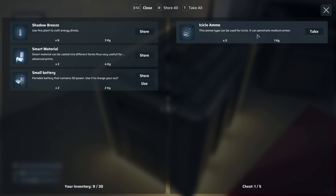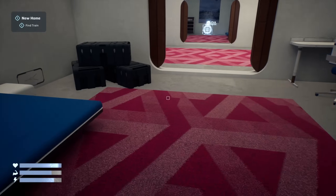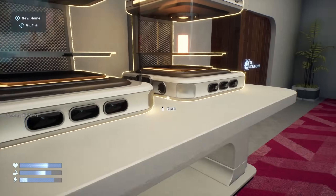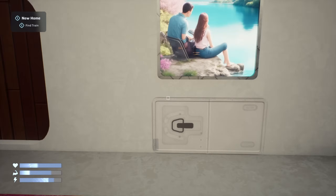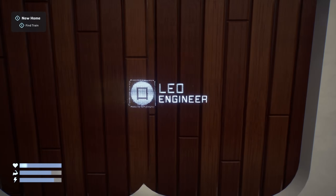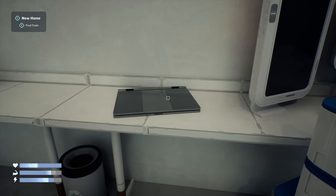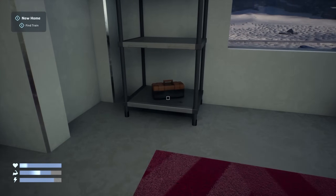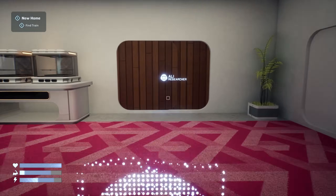Icicle ammo — this ammo type is used for the icicle weapon but can penetrate medium armor. Now I'm concerned — I want a weapon! We got some energy drinks. Let's find more materials. Leo the Engineer — let's check his room. Oh, screwdrivers and scrap — I like that. No weapons from Leo, I'm just taking all your stuff.